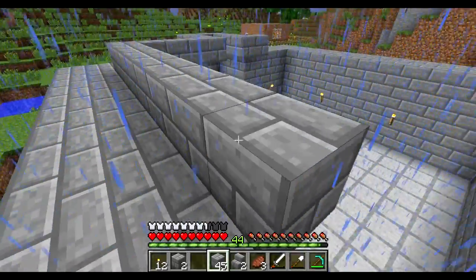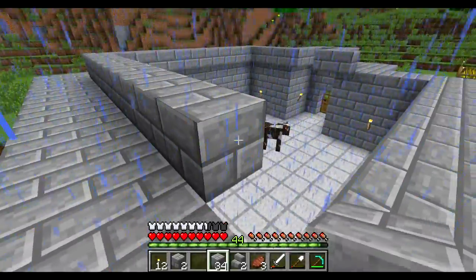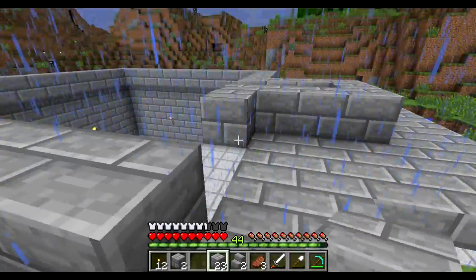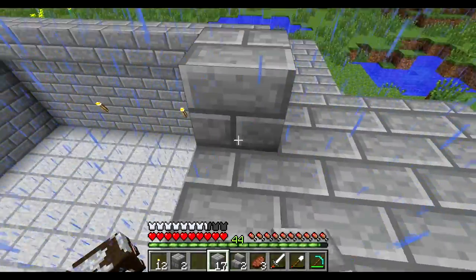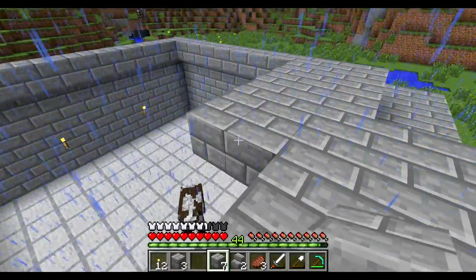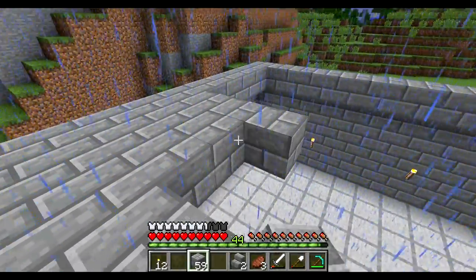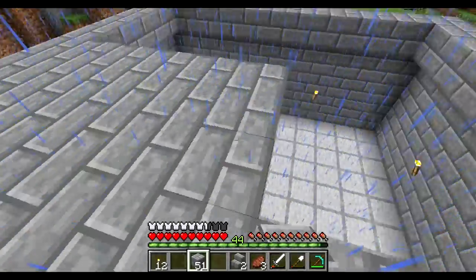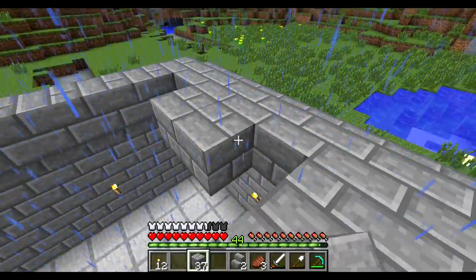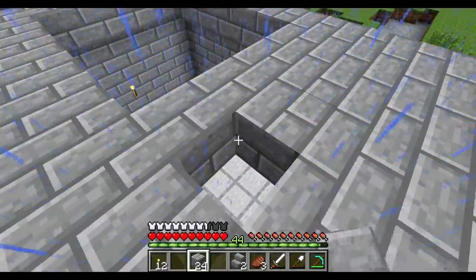Next week I'm going to finish working on the farm in the hole so that starts to look like something, and then show progress on the library — it won't be 100% done because it takes a while to acquire all the books; some of them are just for appearance anyway to make it look more like a library. I still have tons of dirt, cobblestone, and stone, which I can easily make into stone brick if needed. Keep submitting your suggestions in the comments for what you'd like to see me build next week.